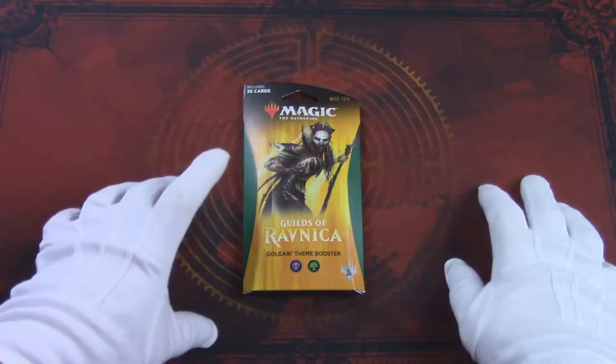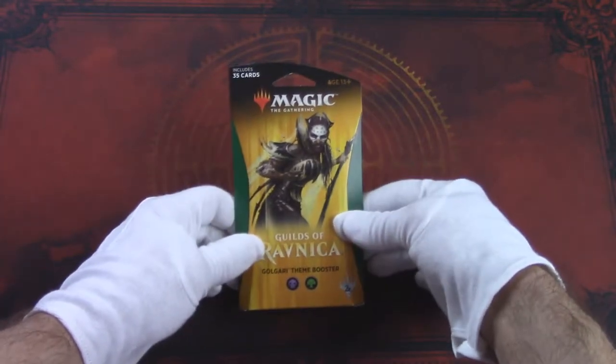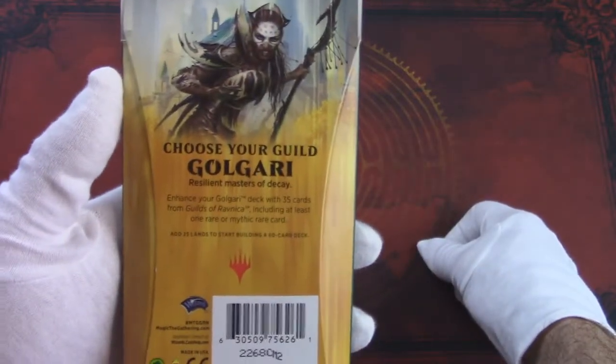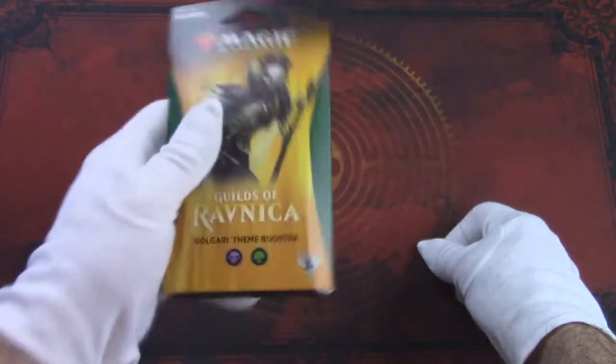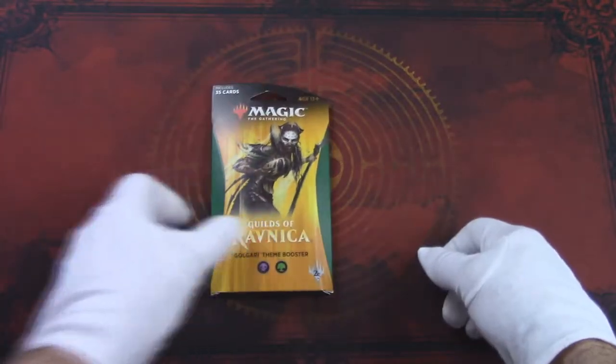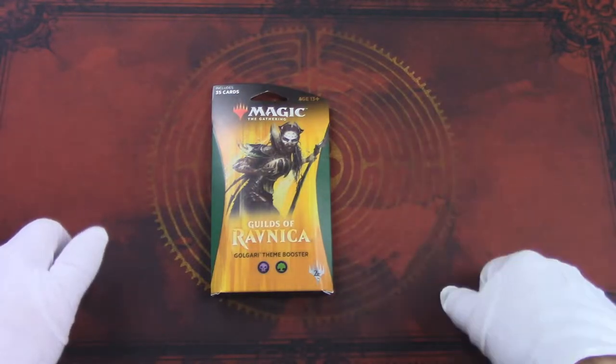Each pack comes with a rare or mythic, along with other cards only related to the specified guild. The back of the package even suggests adding 25 lands, instantly making a 60-card deck for you to enjoy. Theme Boosters are about the price of a couple boosters, and they're available all over the place.